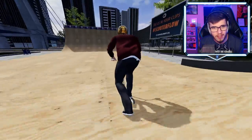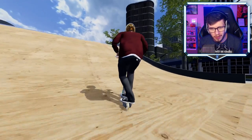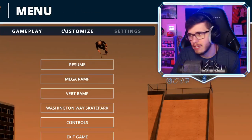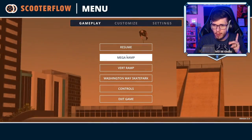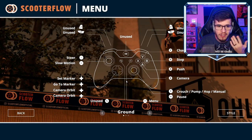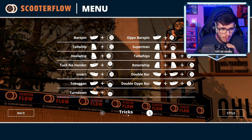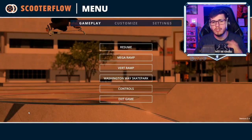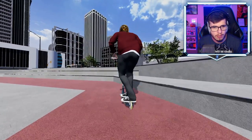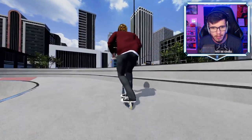Double backflip — we landed it clean! Let's do this. That was a clean line, that was really nice actually. It seems like there is no replay editor, which is a little silly — I just wanted to watch myself scoot the vert ramp. The vert ramp is cool, the mega ramp is cool, and Washington Way Skate Park is where it's at. But can you grind? Right stick is crouch, pump, hop, and manual. It really seems like you can't grind.